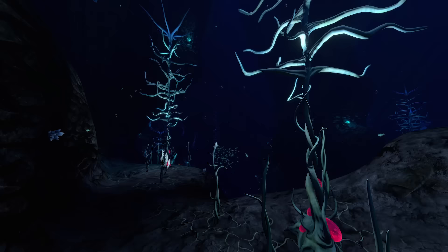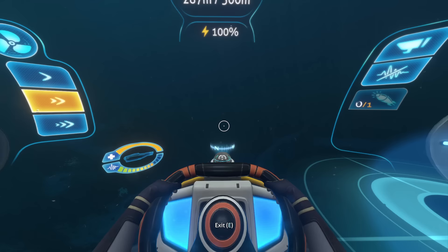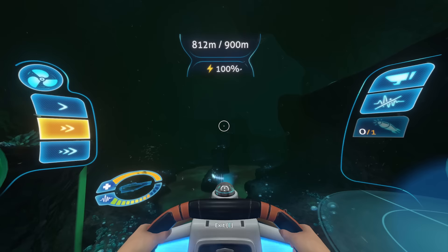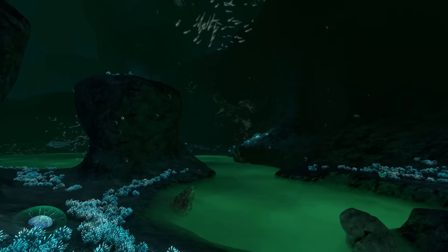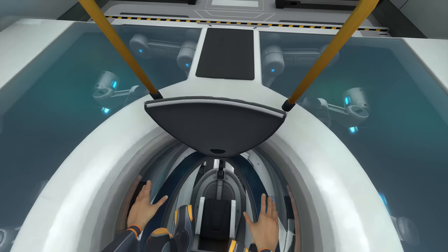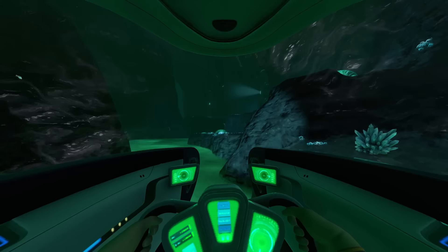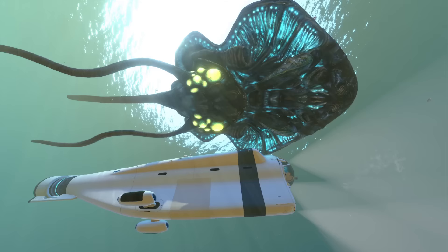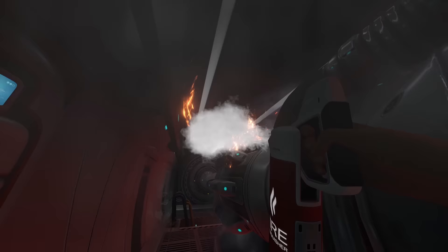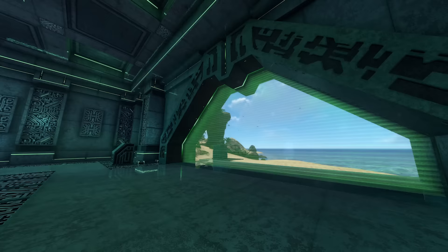As Subnautica expands and the need to go deeper emerges, the Cyclops is introduced as a slow, lumbering, but strong mobile base that eliminates the need to return to your normal home after each trip into the unknown. The Cyclops acts as a form of checkpoint in the game — not only is it a fun and epic moment to create such a massive vehicle, but it decisively shifts your goals towards deep sea exploration. The Cyclops' ability to carry the Seamoth and the Prawn Suit makes it the perfect staging ground for launching short missions, but its slow speed and large size means it can never replace these vehicles when it comes to manoeuvrability and scouting. Importantly, even with the Cyclops being as big as it is, it's not indestructible, and the player remains vulnerable to Leviathan attacks, which is important for continuing the game's tension and pacing.